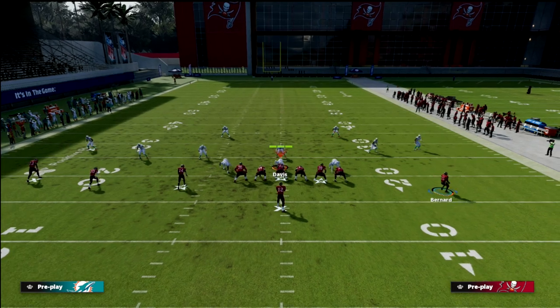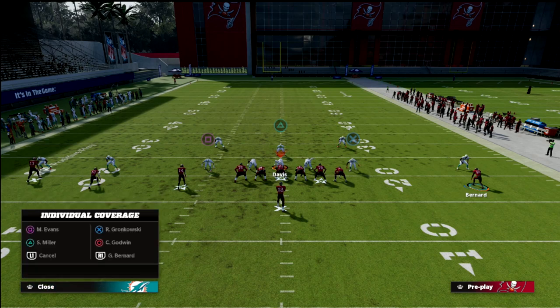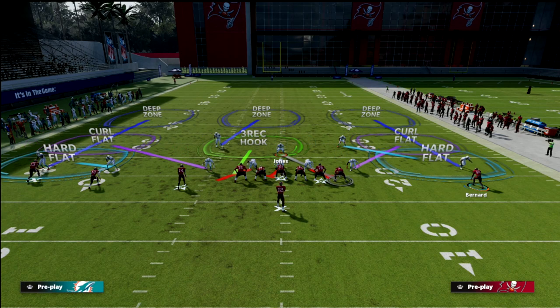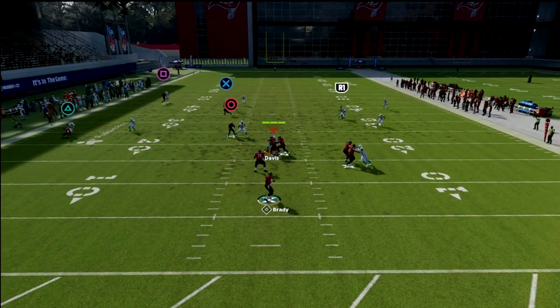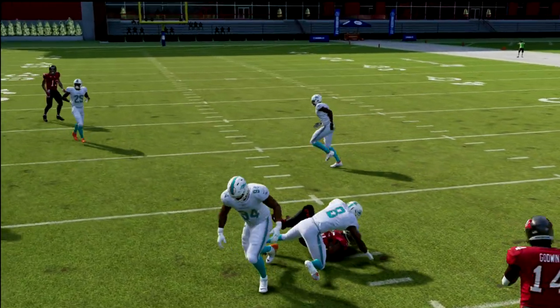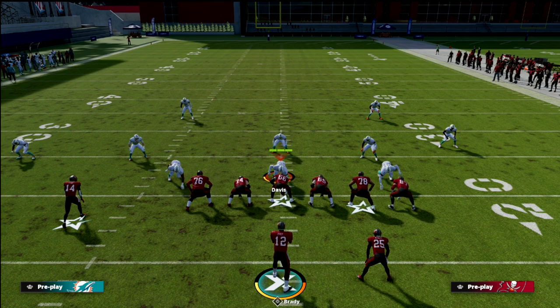One last piece: if their user decides to run with the tight end over the middle, that opens a massive void over the middle of the field for your running back coming over on the dig. The whole middle of the field is wide open. Even against heavy zone drop teams with a good user over the middle of the field, this is still a really good concept to beat every defense in the game.